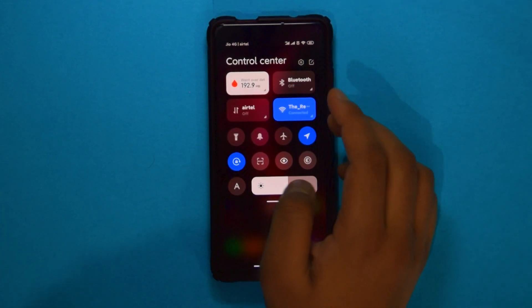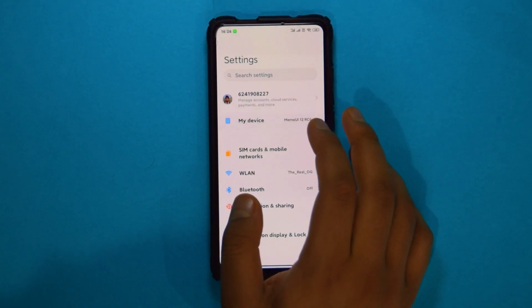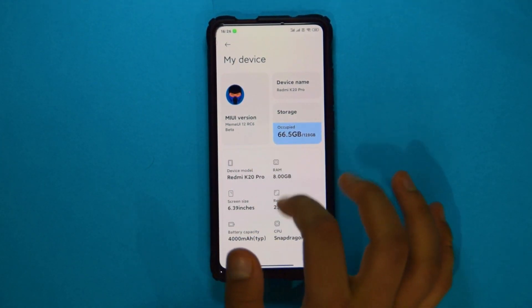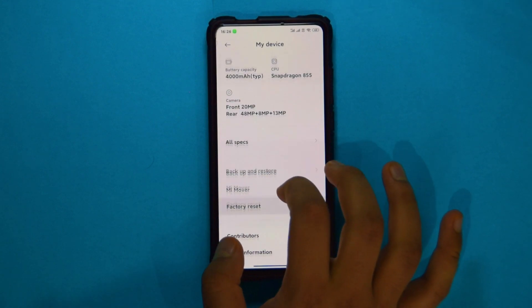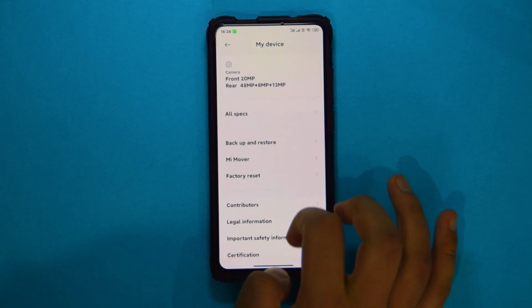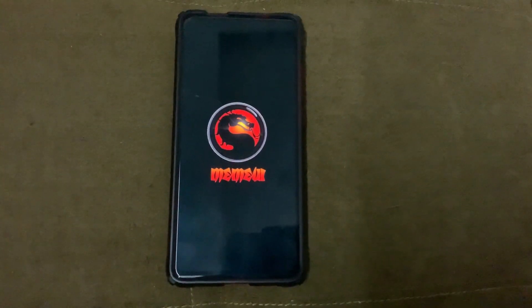Before we start, let me show you that I'm running MIUI 12. As you can see, there's a new logo, and he's also changed the boot screen which looks something like this.